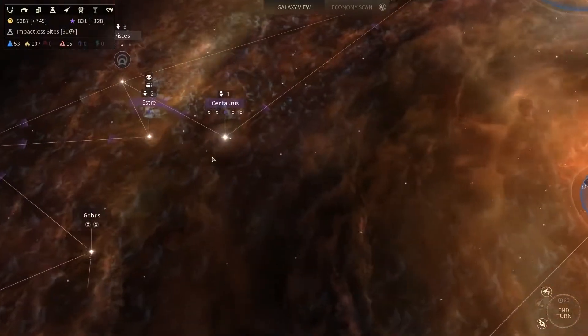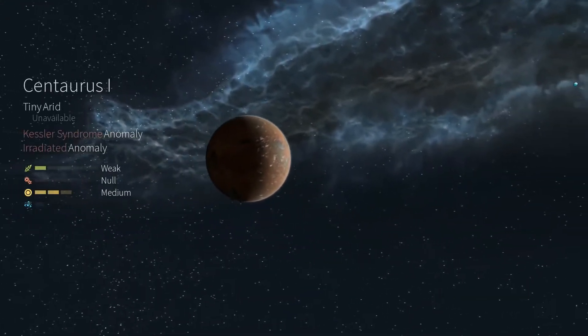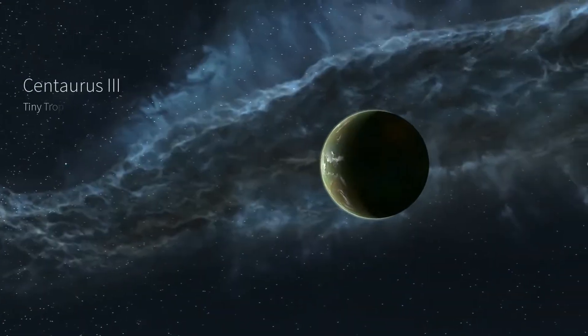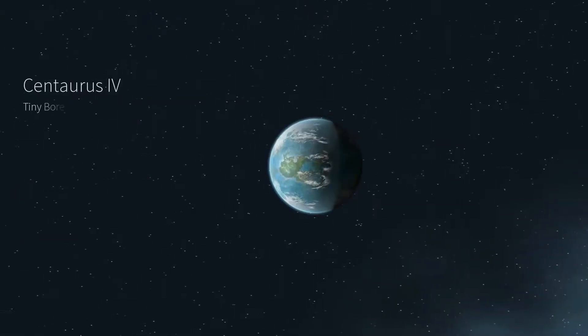At the beginning of a game, you will choose from a wide selection of parameters to determine the size, shape, and age of the galaxy. The galaxy generation engine has been completely redesigned to give you more diversity, more resources, and more secrets.